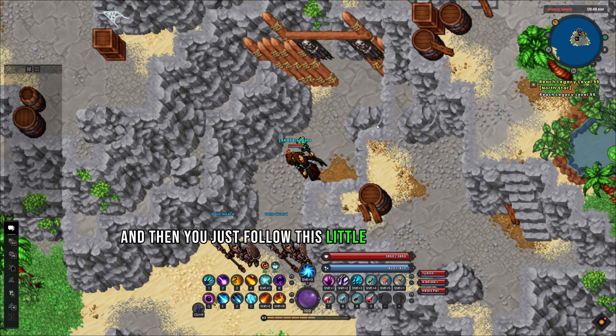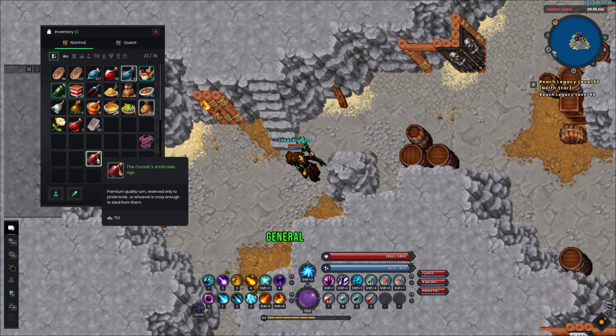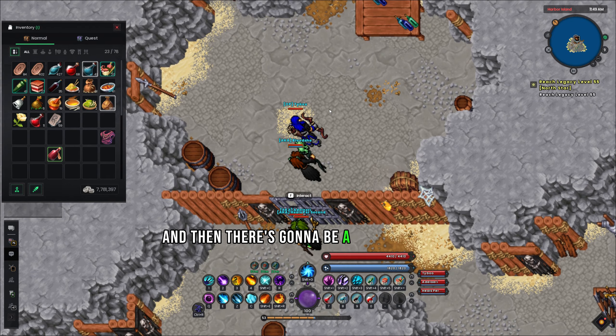You just follow this little pathing right here — it's on the first floor. This will bring you to a gate which you can only open if you've already defeated General Galleon from the quests given to you on Harbor Island. Once you get here, you're going to enter the gate.